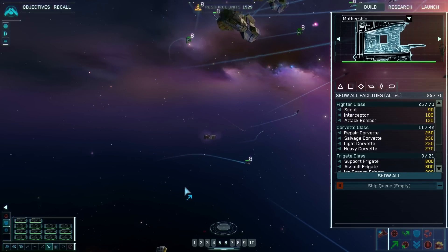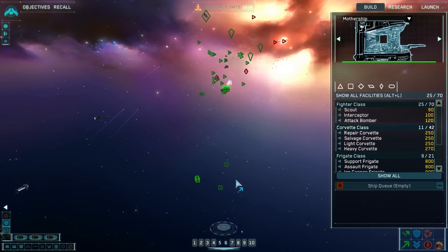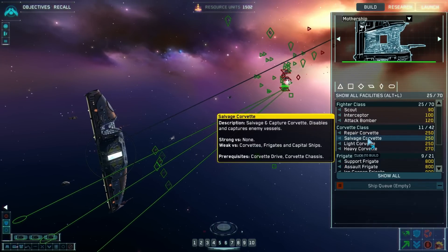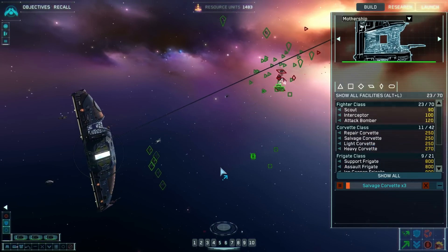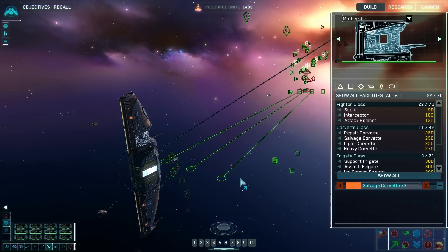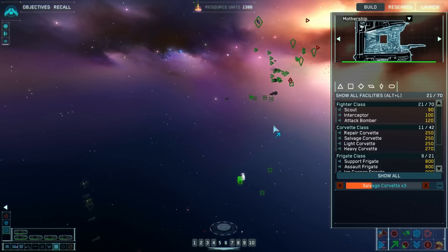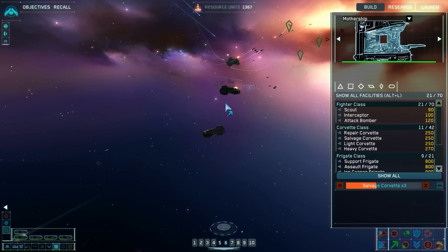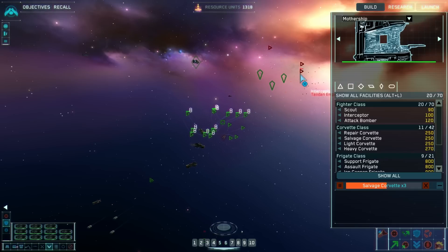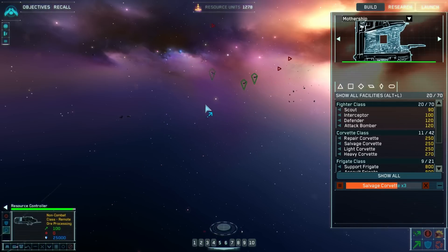Did we just lose a dude? Yeah, we lost a dude. Group four, pull back — we'll go at this again in a minute. Build another three. That might be enough. Heavy corvettes, you'll be eliminated if you go up there. Local resources exhausted, fleet moving on. There's a bunch of interceptors at the back here. Research complete — new fighters available for construction.